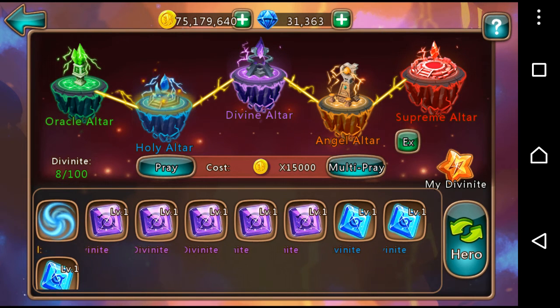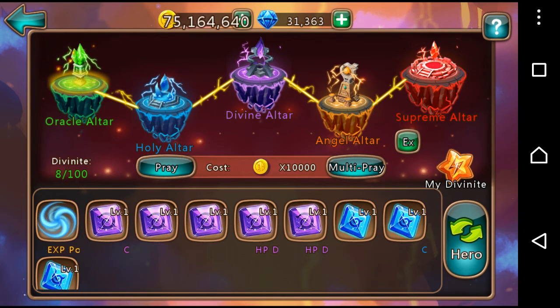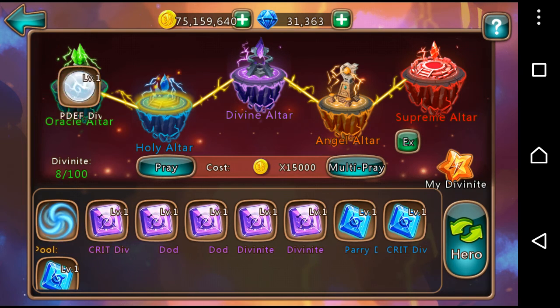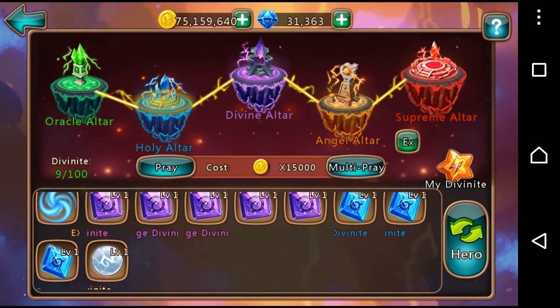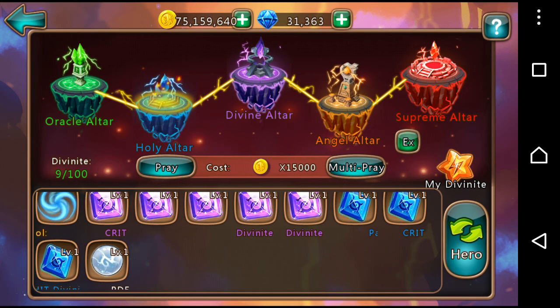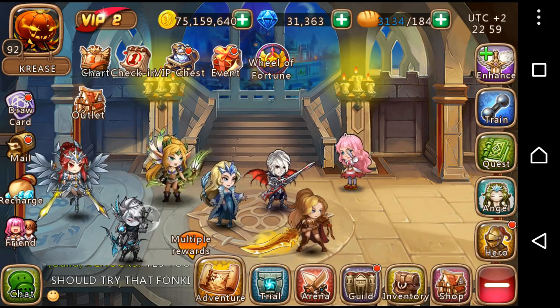It's quite a cool feature — it's definitely for people who have a lot of gold. You can sit here and keep clicking to get all the different kinds of Divonites to place in there, and use the common or uncommon ones for XP to level up your better ones. That was a quick look at the new feature in 3.6 — I hope you liked it guys, thanks for watching, bye.